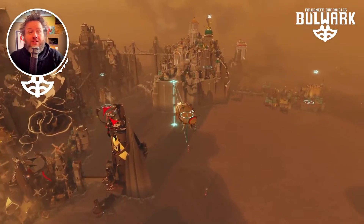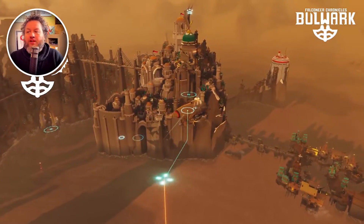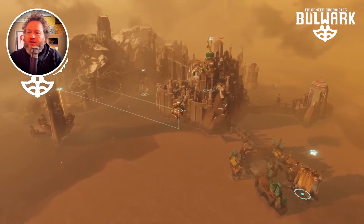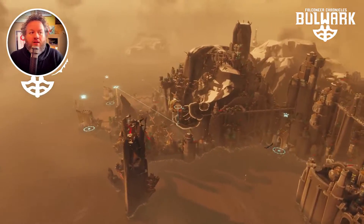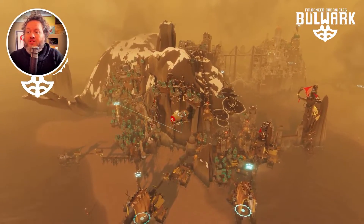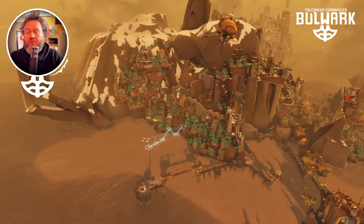Everything you see on the screen right now, as I'm flying through my settlement, I built earlier in the game — the harbors, the big fortified center, even the bits of industry down here in the corner, the dockyards, and the place people live. It's all built in the game using the procedural systems. I can skip down to ground mode, and let's do some building.